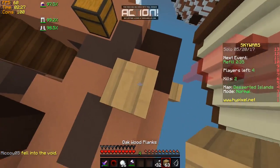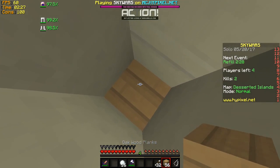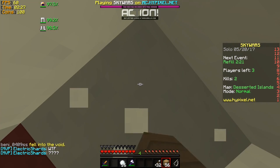In number 5 we have Electric Shards, threading the needle with an insane enderpearl clutch on one of the new maps. So he's making his way over to middle here, he's speed bridging, all is good — he even makes it across but then he blocks himself off. He has one enderpearl, he throws it up, makes it into the tiniest little gap and block clutches his way in there. That's insane, what are the chances? Why is there a random hole there, build team?